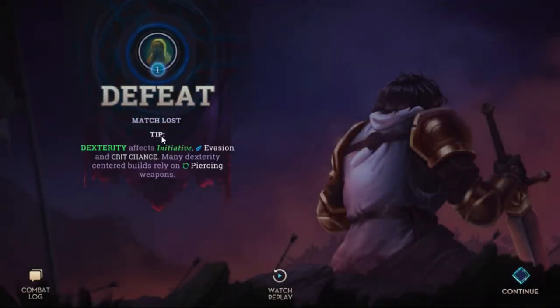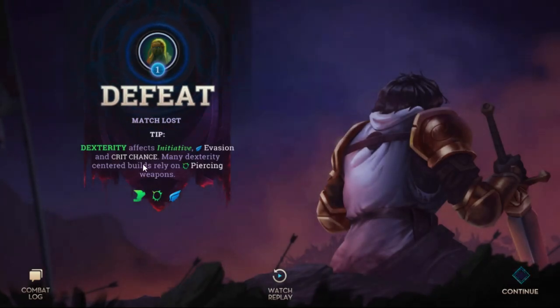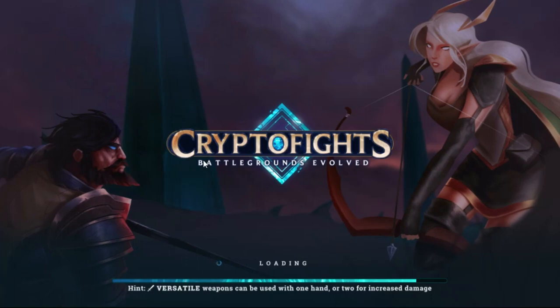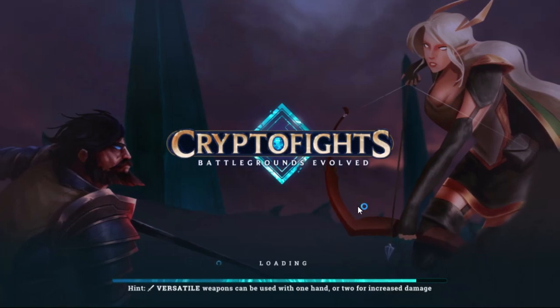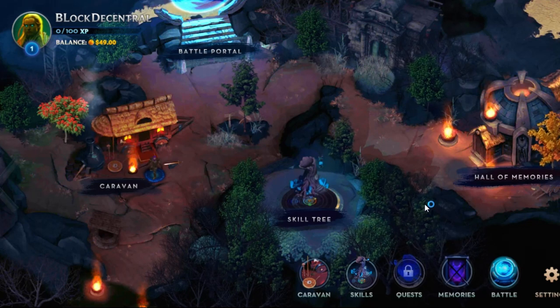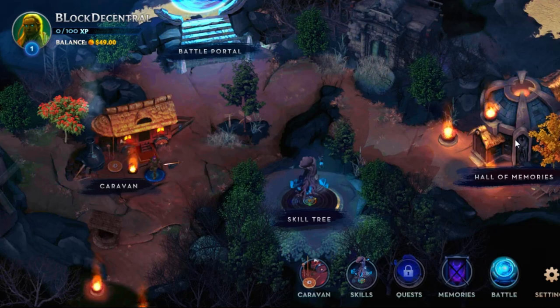And as you can see, I just lost — so that was a defeat. Dexterity affects initiative, evasion, and crit chance — many dexterity-centered builds rely on piercing weapons. That was a mouthful. Quite a bit of strategy with different types of weapons: you have dexterity weapons, intelligence weapons like staffs, wands, and spells, and then obviously strength weapons like swords and axes.